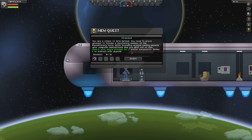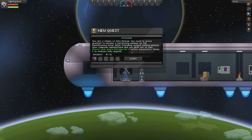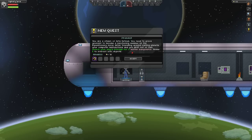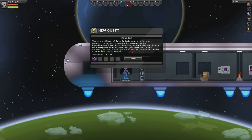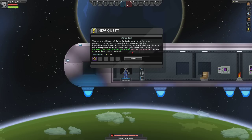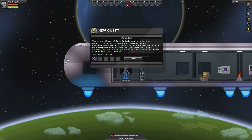This is the custom starter quest. You are a citizen of Zeta Reticuli. You need to prove yourself to become a functioning member of the expeditionary force. After traveling around visiting planets, your computer malfunctions and you drift out of fuel.